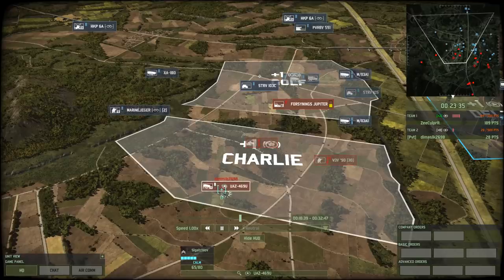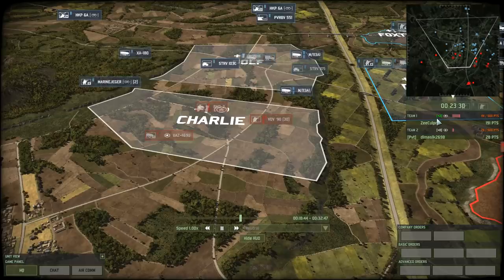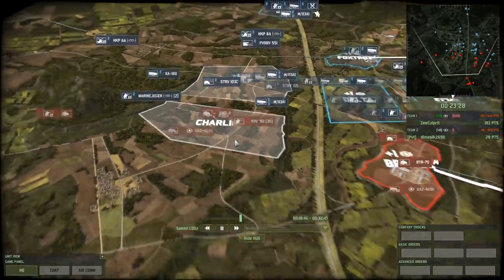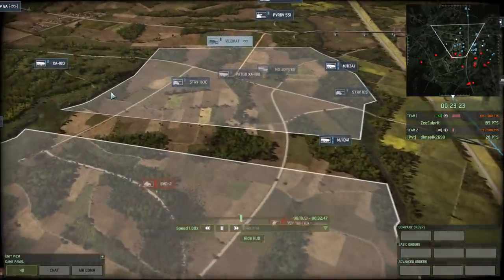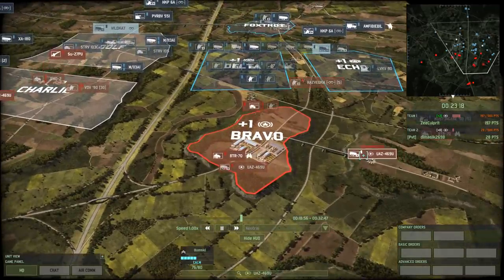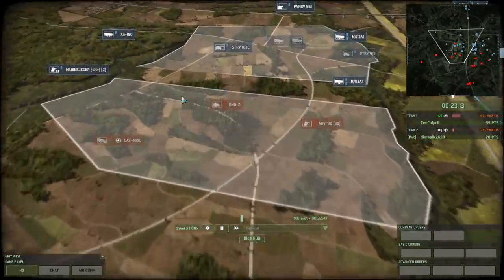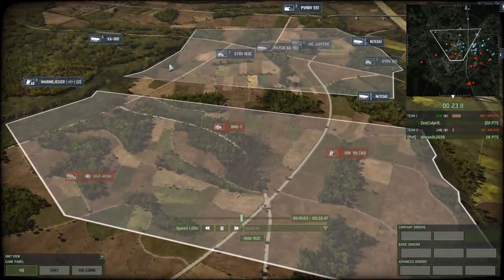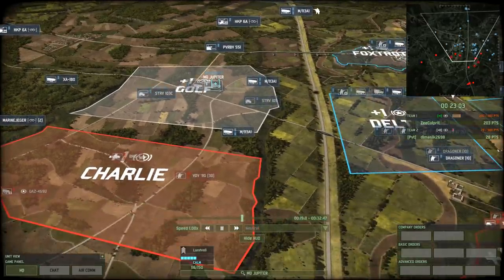He does try to bring in a CV, probably because he sees ZCulprit at 189 points with a plus two. He also spawned in another CV, coming all the way from over here, directed to go there. I think that's rather optimistic, thinking a unit like that can make it all the way over there. Sending a CV in before actually clearing out an area is a very, very bad idea.